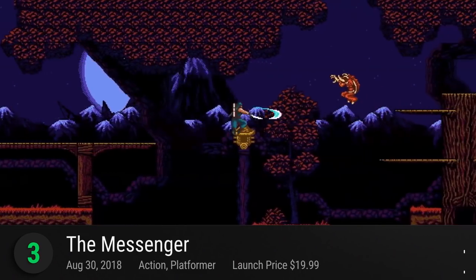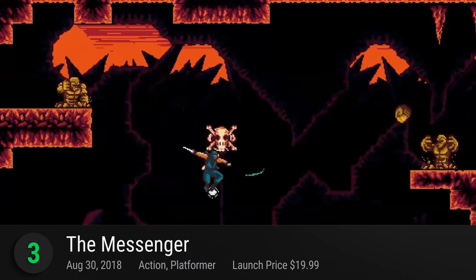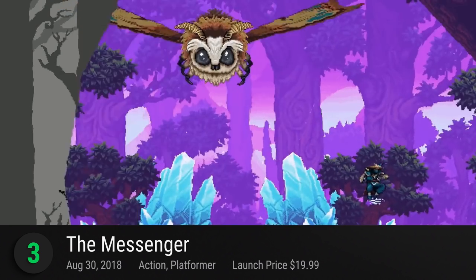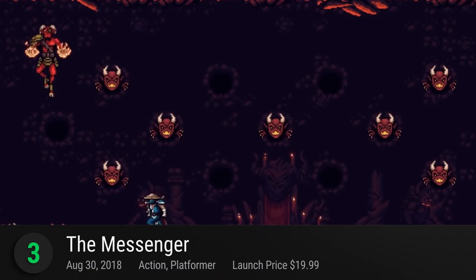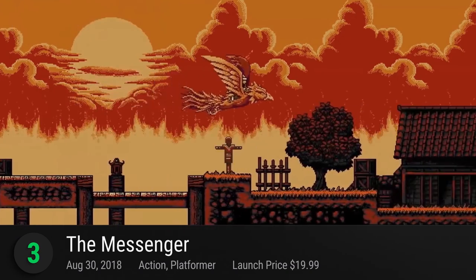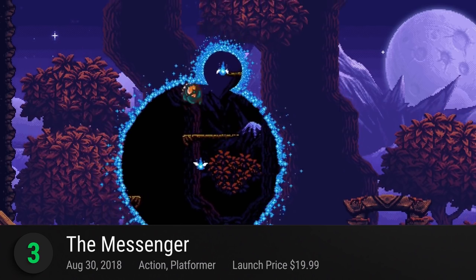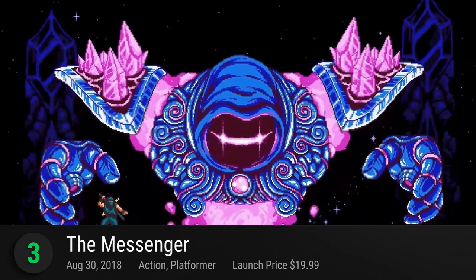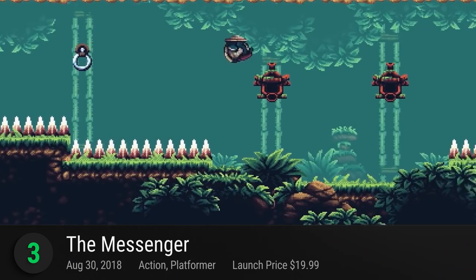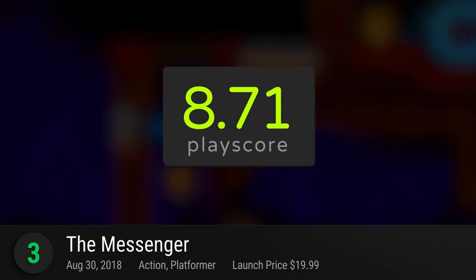Number 3: The Messenger — a retro adventure from Sabotage. This tale of Ninja Gaiden meets Back to the Future lets you play as a skilled ninja as you slice and dice your way through enemies all around time itself. Set in a cursed world, deliver a scroll to secure the survival of your clan. Powered by a trippy pixel art style, jump, slide, and run your way through various locations. Defeat bosses, villains, and other associates that stop you on your path. Don't forget — deliver the message. It receives a playscore of 8.71.